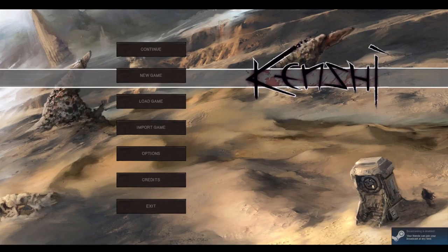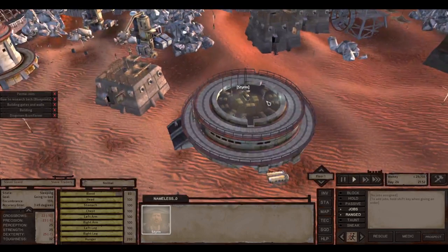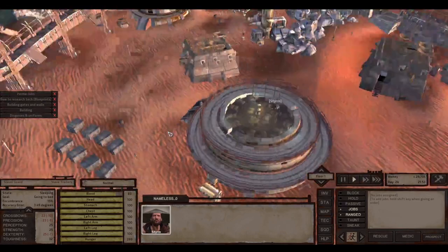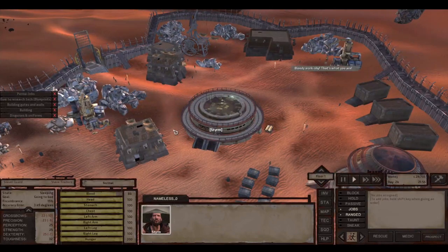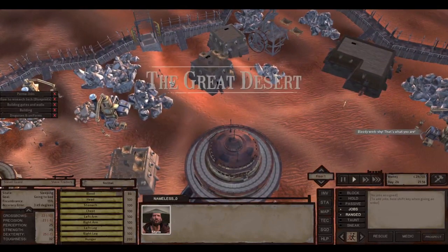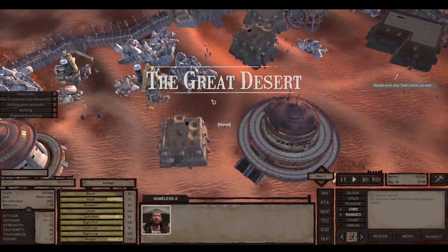Hello there, welcome back to my little let's play of Genji. Previously I managed to pick a fight with local savages called Manhunters. Using Ogren's will I managed to demolish them, and I rescued at least two or three nomads from their harsh treatment.